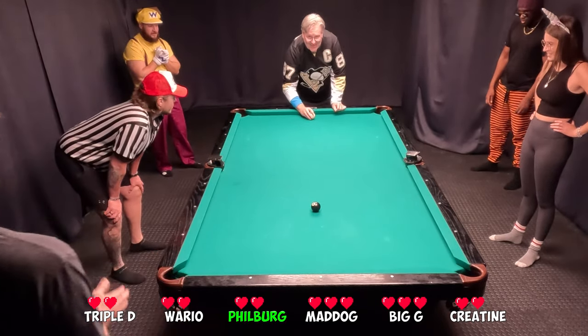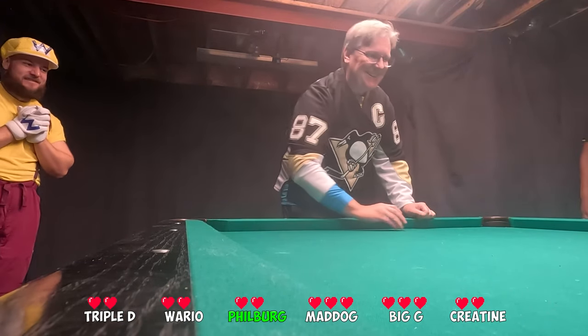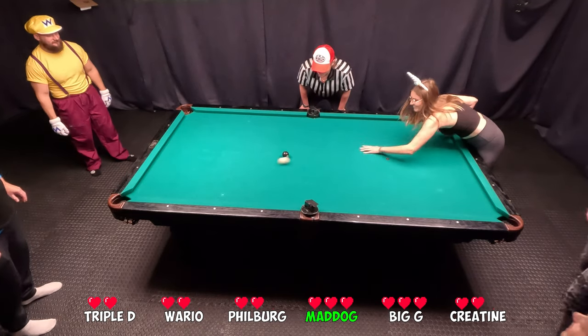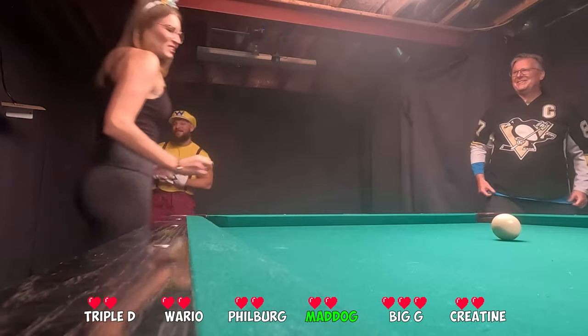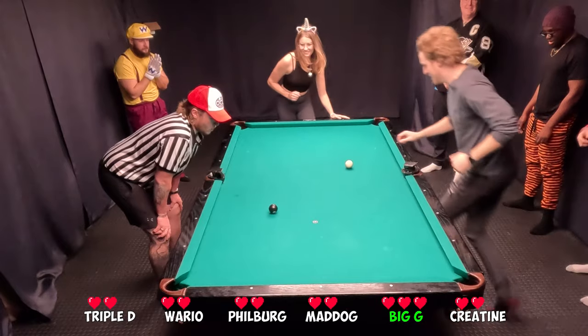After losing a life to Mad Dog, we have Filberg on the serve. You have three attempts to serve — that's two. Mad Dog grabs the ball out of the pocket. And a miss — the second dead ball of the game. Three lives lost in the last 30 seconds. This game is heating up.